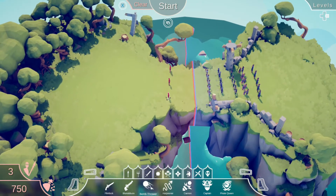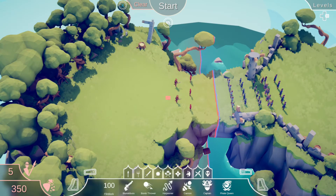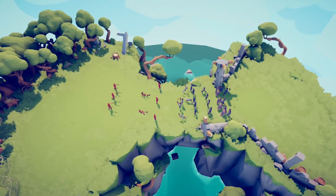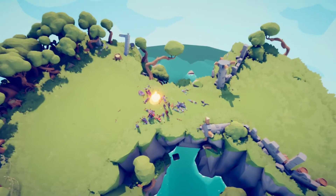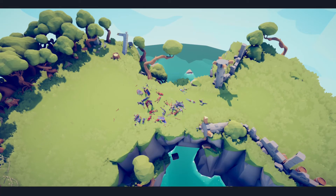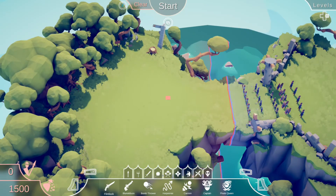I think the bomb throwers did a good job so we're going to have another bomb thrower, two blunderbusses this time, and we'll have three flintlocks at the back. It was close. The flintlocks really don't seem to do anything.